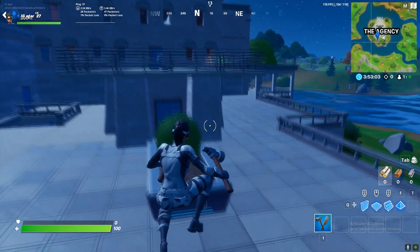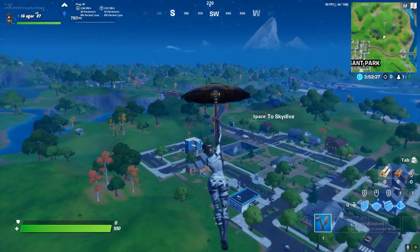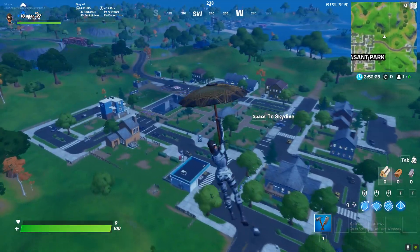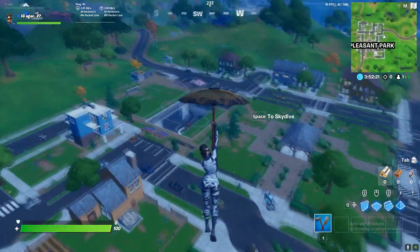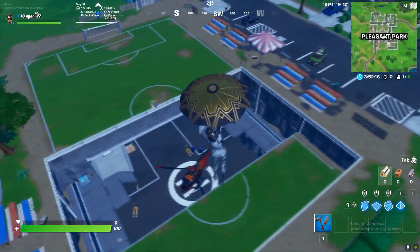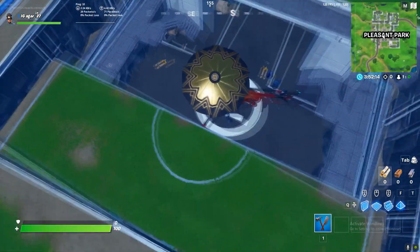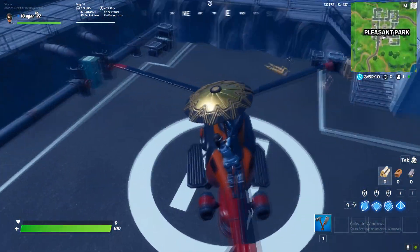The second one is near or inside Pleasant Park. Most of you guys might already know these locations. There's an underground area that got opened up, and you can see the helipad in there. This is the second location.